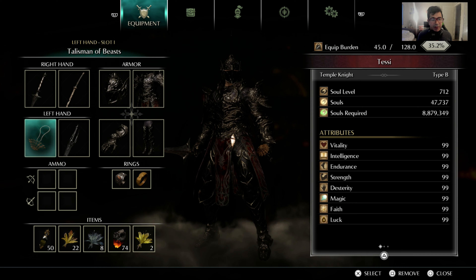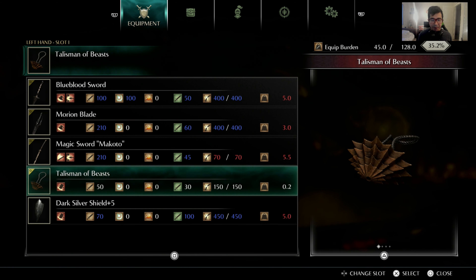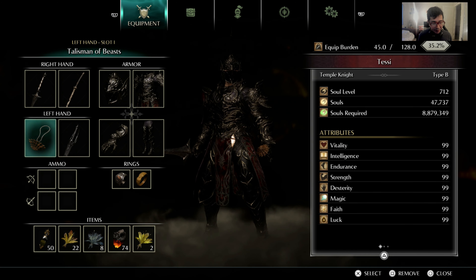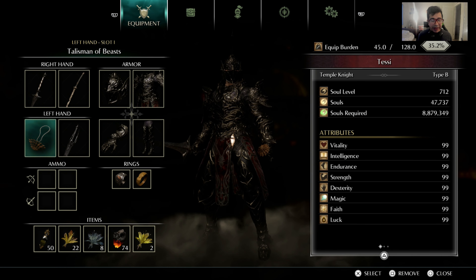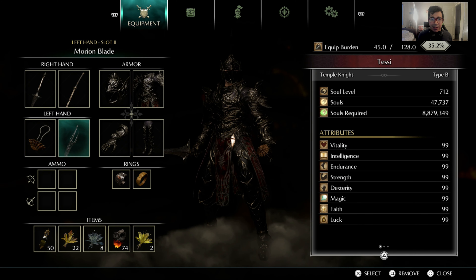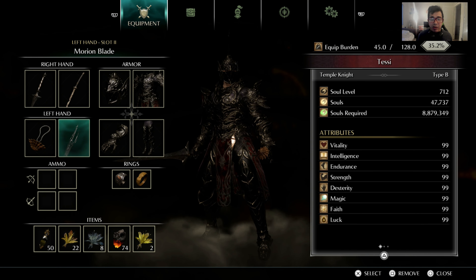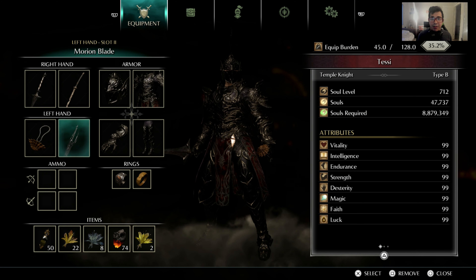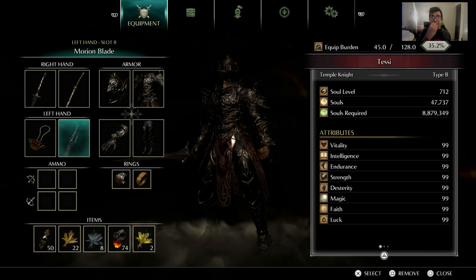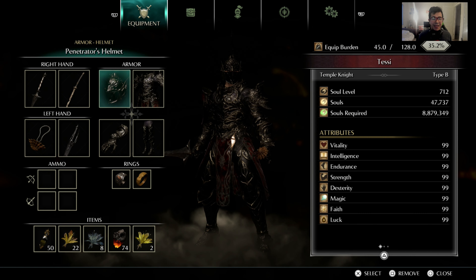For talismans, the Talisman of Beast is the best choice for this build because you can cast miracles and magic spells with it. The Morium Blade is also amazing because it increases your melee damage while going into hyper mode — giving you that sweet, spicy damage.